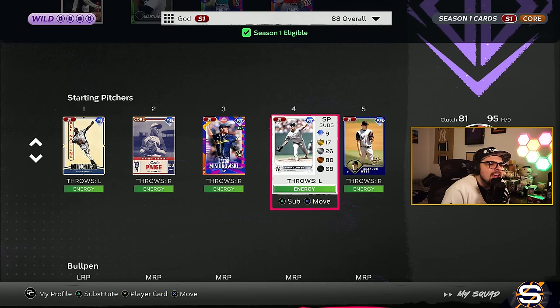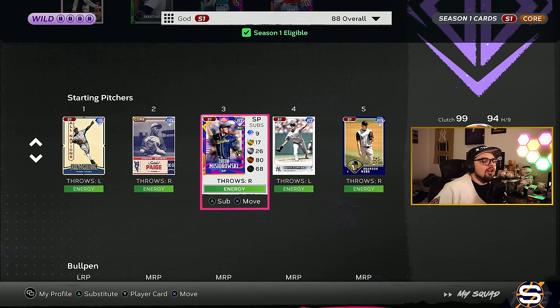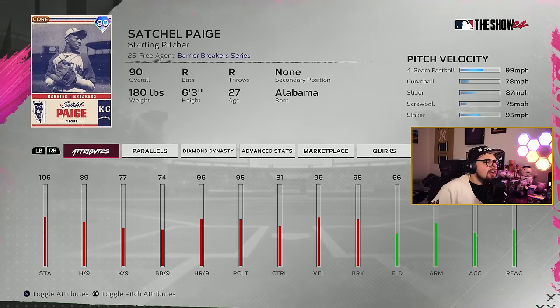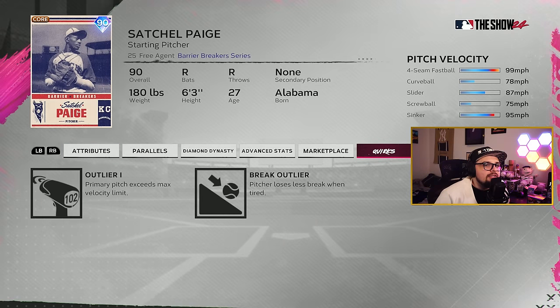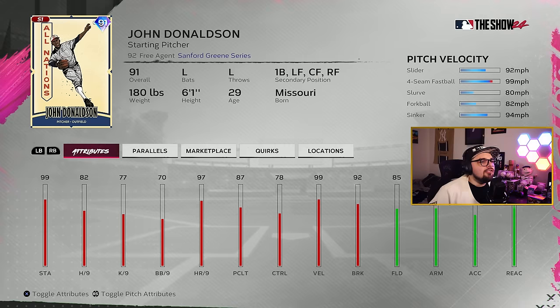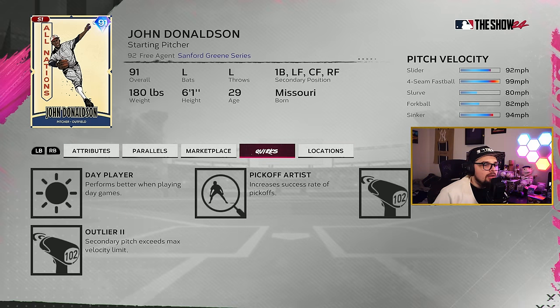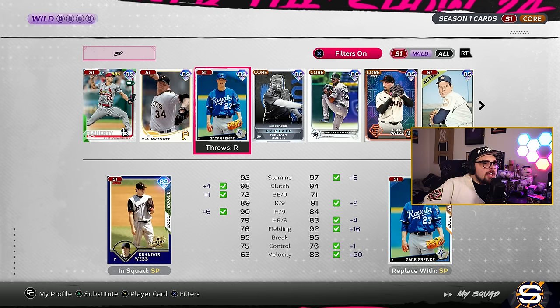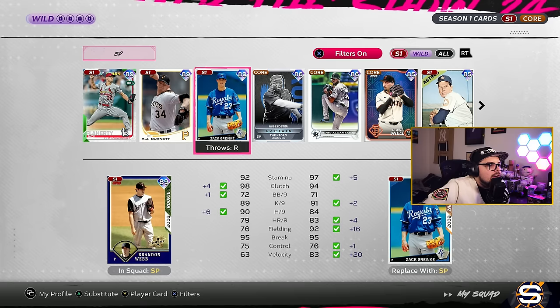Guys like Jacob Misarowski are very solid options, despite having no control, because he throws velocity. He doesn't have outlier, but he's got a really fast fastball, a slower cutter, an even slower slider, and a circle change — which is probably what you want to look for, especially here in the early game. That's why Satchel Paige is very solid — he's got outlier four-seam, a sinker to mix in, a curveball and screwball, a very solid pitch mix. And obviously John Donaldson is going to be a very good pitcher with the outlier he has in the slow forkball. Velocity definitely is the favorite, so from my experience I would recommend that.